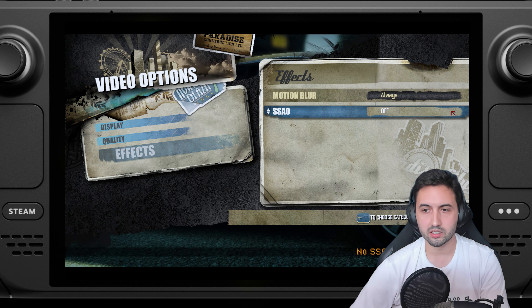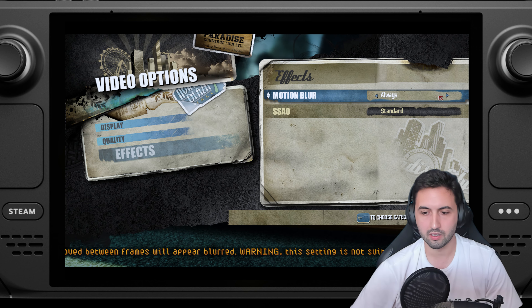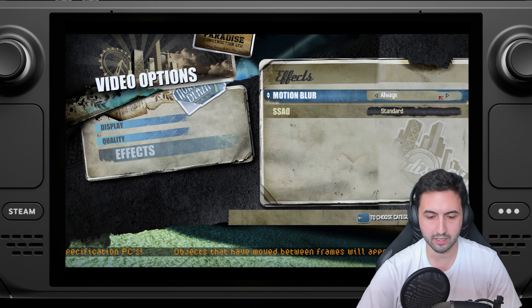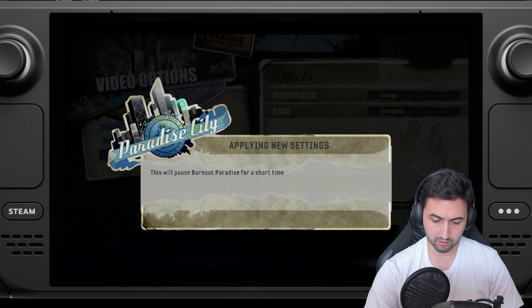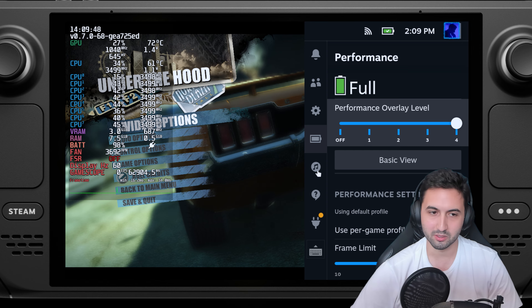And then SSAO — standard or disabled — and motion blur. In a racing game I really like how motion blur looks, especially in this case. We save the changes and in the meantime I'll show the FPS counter so you guys can see what's going on.